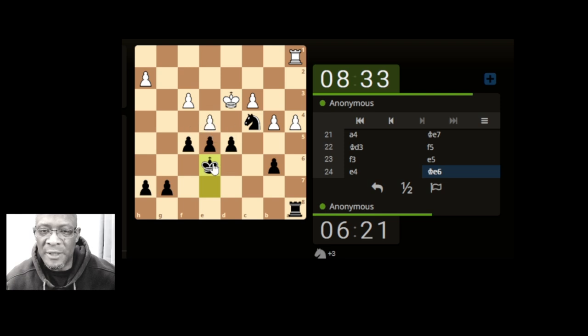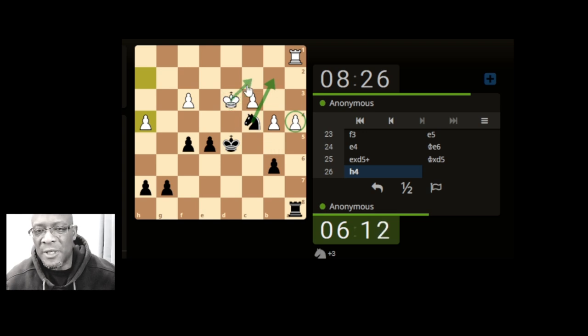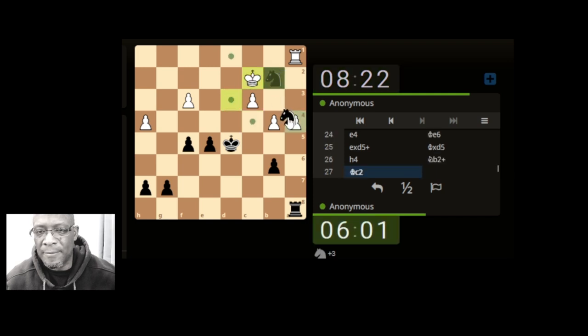Capture the pawn whichever one it takes. No panic, no over-exerting anything. Come here supporting the knight and we can go and attack the king with the check and get this pawn off the board. We put the check on the king, the king comes and attacks the knight. If the knight then takes, we do have this pawn that can support. I'm going to go with that — looking to reduce down as best possible and just take.